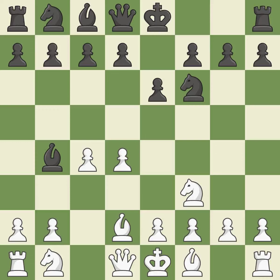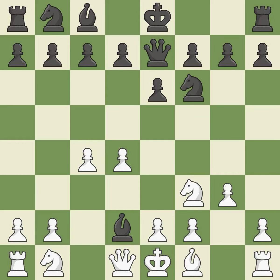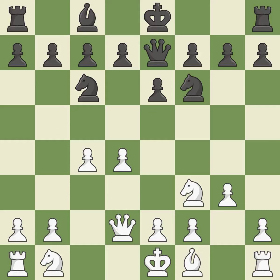Bd2 stops the check and offers to exchange dark-squared bishops. Qe7 develops the queen and protects the bishop on b4 — the bishop will be better off as a result. This is an equal trade. A knight moves out of its beginning square and into the action, activating it. This strikes at the center, countering the opponent's ability to grab space. It is the last book move.